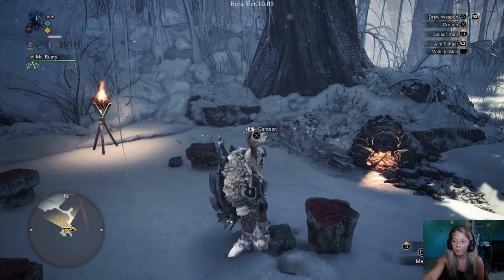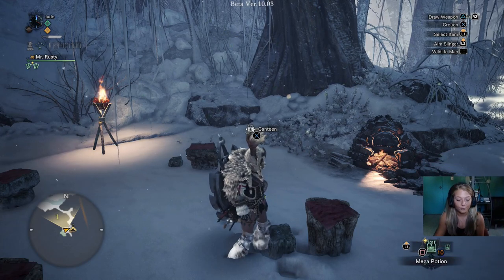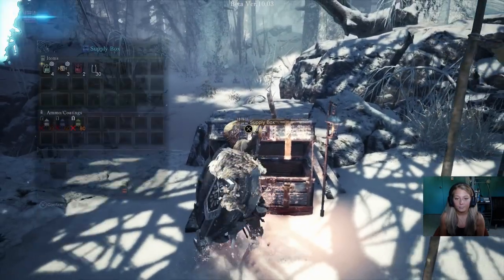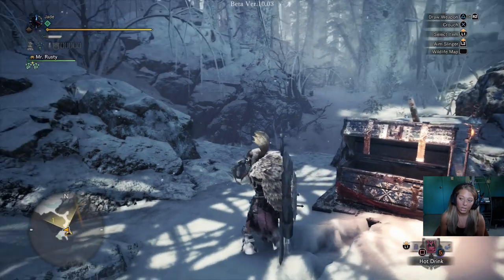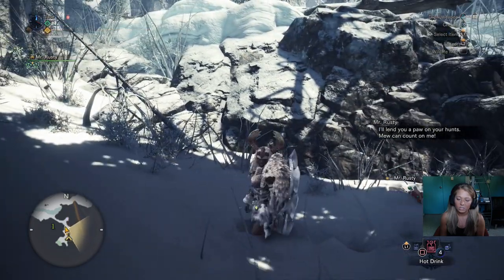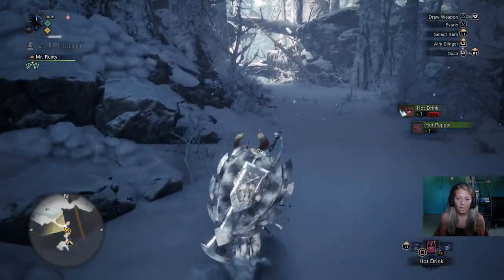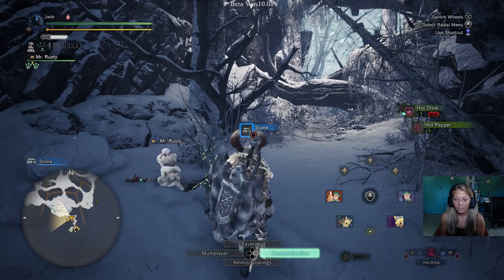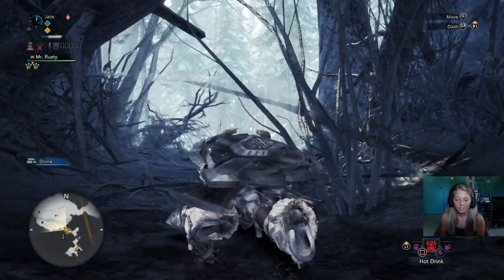I'm gonna reposition my face cam so you can still see my character. Okay, I forgot about hot drinks — you gotta do those in cold areas. I'm not used to this armor set or anything. Look at the snow — that is so freaking awesome. They make hot drinks automatically now — cool. Can I do flares on the beta? Maybe not. I hope this monster isn't too hard and I look like a dingus trying to kill it by myself and it takes me half an hour.